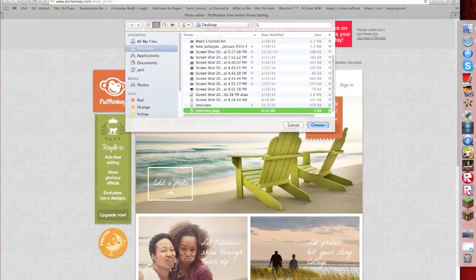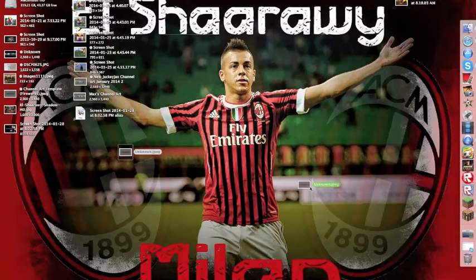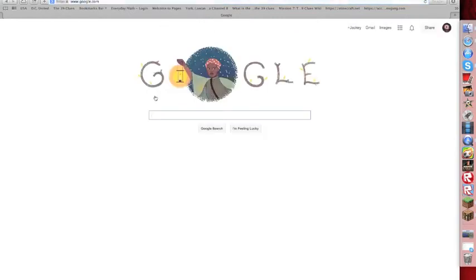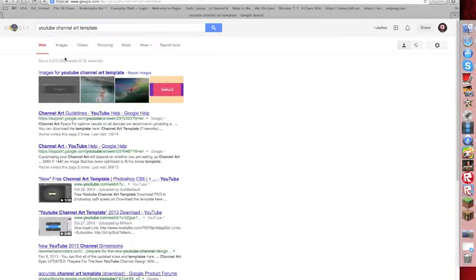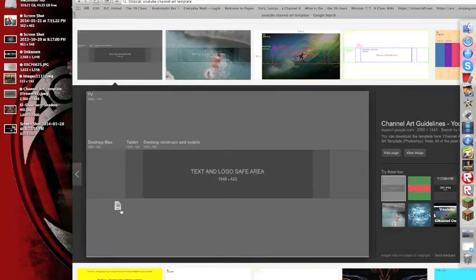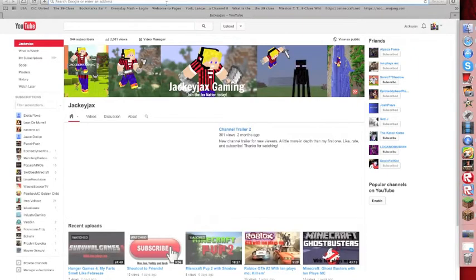Drag the channel art template in, because it has to be big enough. I think I dragged the smaller version of the image. You have to drag out the big version because if you don't, it's going to be small. Now go to PicMonkey again and drag this in.